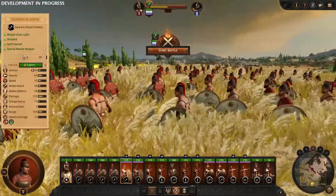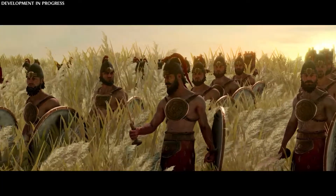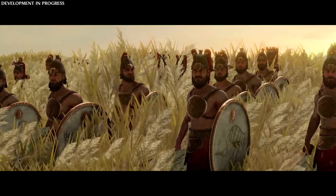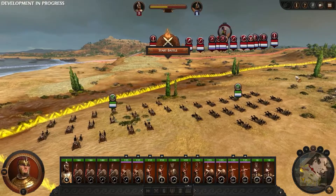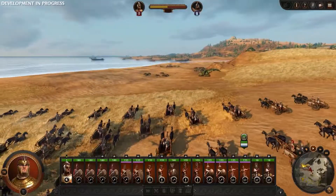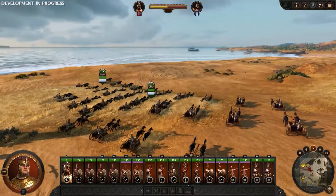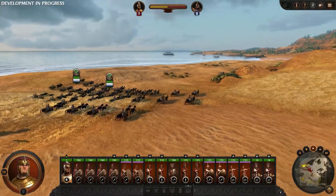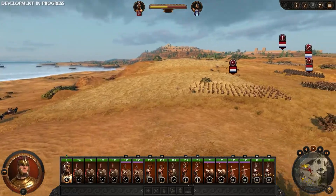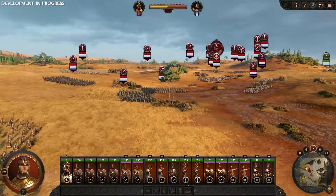They should be especially effective with their special missile weapon available to them. On our left flank, we are going to use our heavy chariots and herd Hector into our trap. Heavy chariots are slow but tough and can wreak havoc in the enemy lines with their devastating charge, punching through all but the toughest and heaviest units.